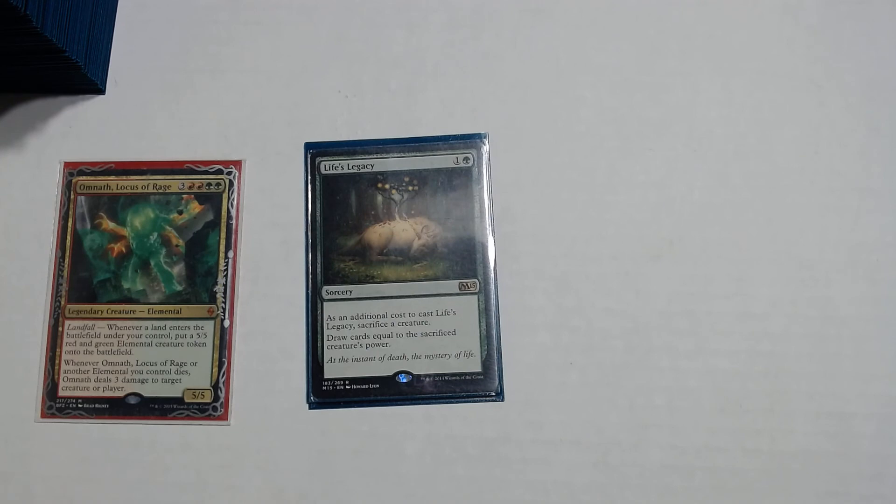Life's Legacy is a green with an additional cost of sacrificing a creature — draw cards equal to the sacrificed creature's power. This card is helpful because it sacks an elemental and if Omnath is on the field you also deal 3 damage. If you have a 5/5 out, you just draw 5 cards easy. What's cool is that sacrificing is a cost to the spell, so if someone says 'in response I'm going to kill your creature so you don't draw anything,' that doesn't work — the creature is already sacrificed as part of the cost.